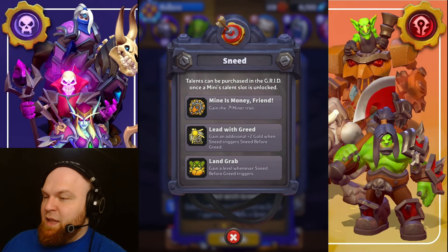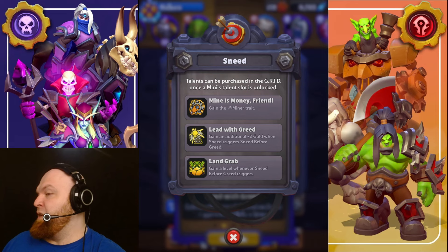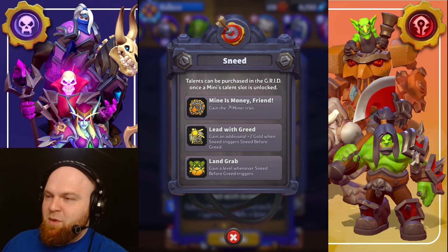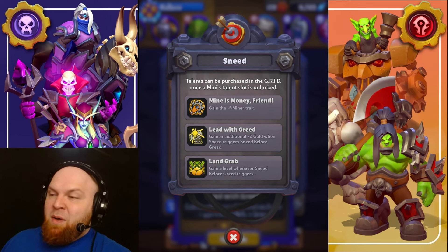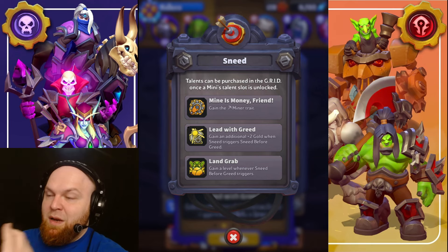So what do we take? The choice is obvious. Number one, 100%, you take Lead with Greed. In PvE and PvP, this is what you take. It gives you an enormous amount of gold when you open gold chests, and crazy gold when you destroy towers, take chests, or summoning stones — you're going to be super rich. This is the best talent out of the three. Number two doesn't really matter. I took Land Grab but never really used it. Miner trait can give value in some encounters. My order is Lead with Greed, Land Grab, and Mine is Money, Friend — as long as you take Lead with Greed as number one, the rest doesn't matter.